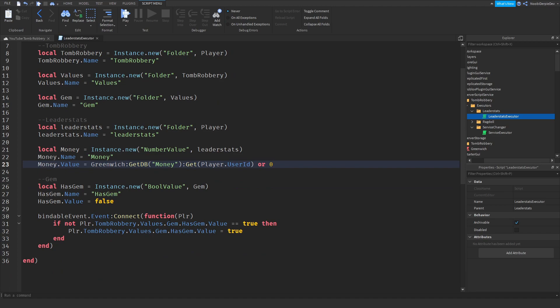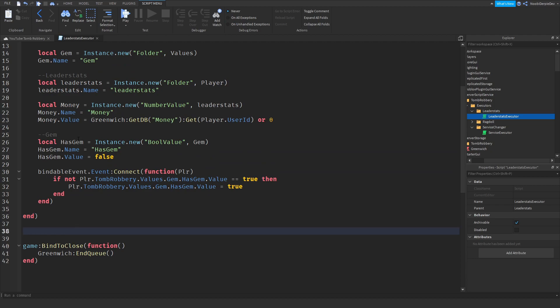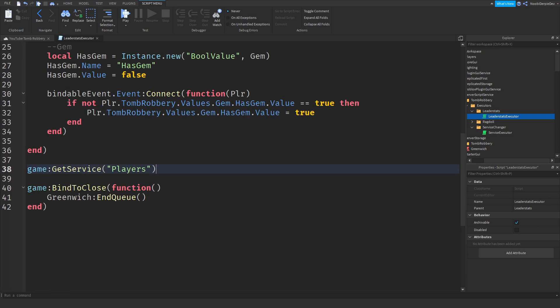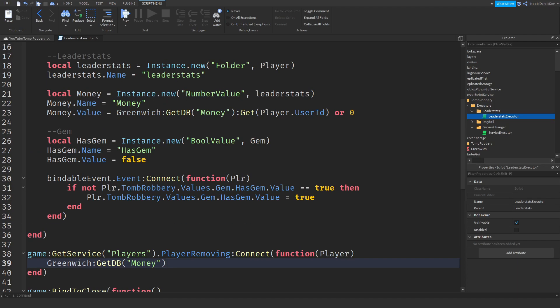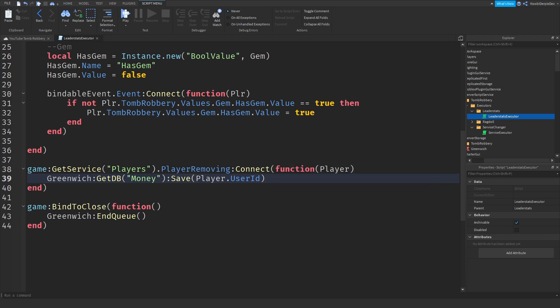To continue on at the end, you want to do 'game:BindToClose(function)'. So when the game shuts down, we're going to save every data by saying 'Greenwich:enqueue()'. And that's it. Greenwich is super simple. Now you can do 'game:GetService("Players").PlayerRemoving:Connect(function(player)'. And all you want to type is 'Greenwich:getdb("money"):save(player.UserId)'. We're going to save it on your player ID. And that's it. That's how simple it is.